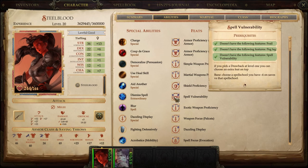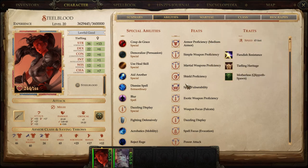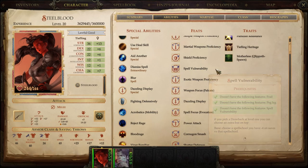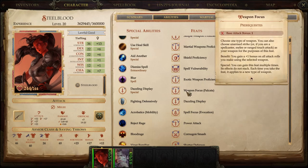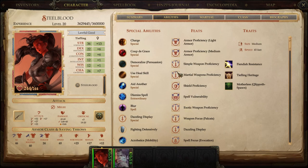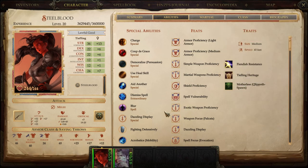We're also more susceptible to cold damage — being a Tiefling heritage, she's a little more susceptible to cold, which makes sense thematically. That penalty feat gives us 2 feats for the price of 1. We take Exotic Weapon Proficiency and Weapon Focus: Falcata. This may seem like an odd choice given the good weapon options available, but there was a reason for the Falcata — we'll get to that when we talk about gear.